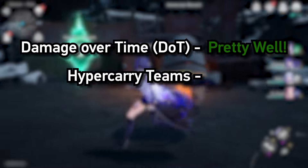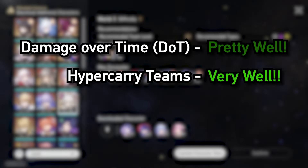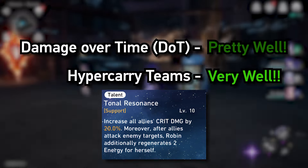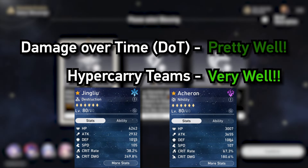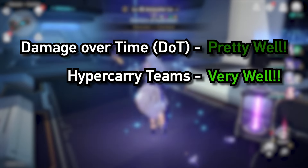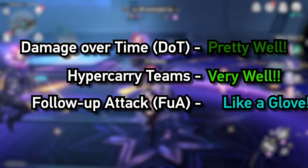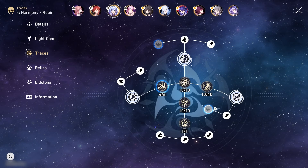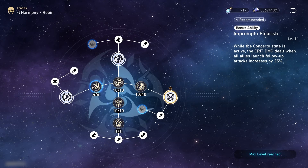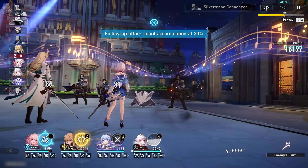In hypercarry teams like Jing Yuan and Imbibitor Lunae, she will do very well. Not only do they benefit from the attack boost, they can also use her crit damage boost talent. And if you had to sacrifice your hypercarry speed for more attack and couldn't get speed substats, her ultimate's instant action forward for all allies will be a massive help. As for follow-up attack teams — this is the best type of team to use to utilize Robin to her full potential. Not only because of her trace which increases crit damage of all follow-up attacks by 25%, but also because you can pull off more attacks in a set time, providing more opportunities for Robin to deal damage in her Concerto state.